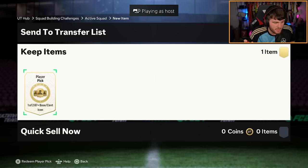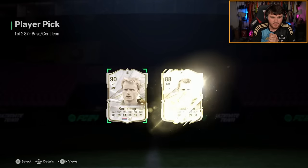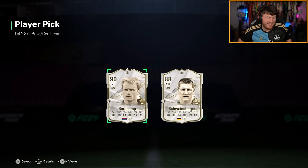All right, we've got Lala's 87-plus base or Centurion Icon player pick next. Let's see what we get. It's a good job it won't pack, actually. Because imagine packing Burkamp - that would be such a troll. No. That's a nail.